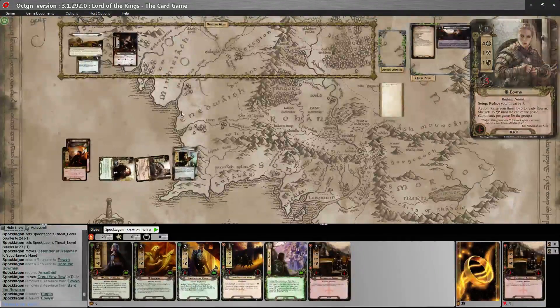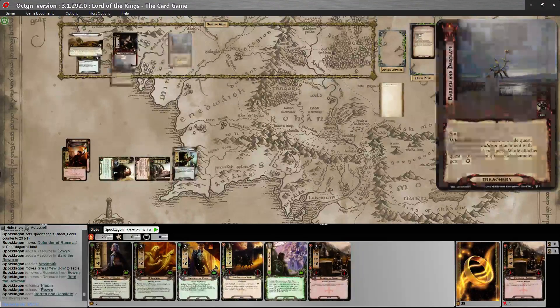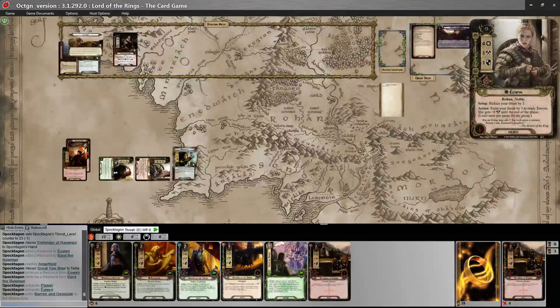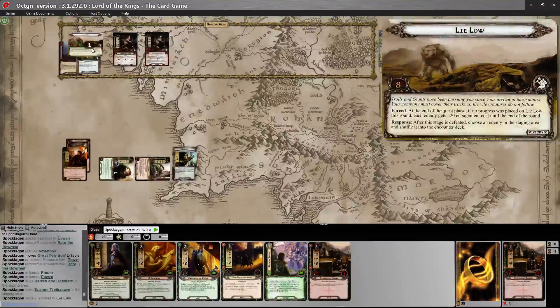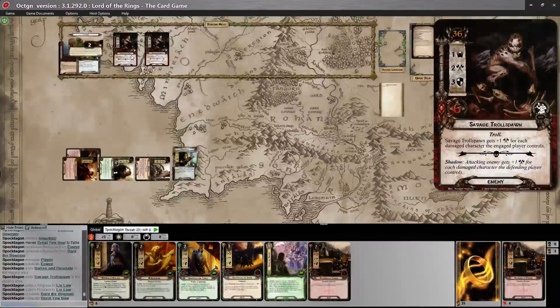We quest for six and reveal a treachery that surges — it's a condition attached to a side quest, limit one per quest. While the attached quest is the current quest, each character gets minus one willpower. That means I'm only questing for four, and it surges into another one of these conditions. We get lucky — we still make two progress. That does not trigger their minus 20 engagement. So I can attack and deal two damage since they get minus two defense.